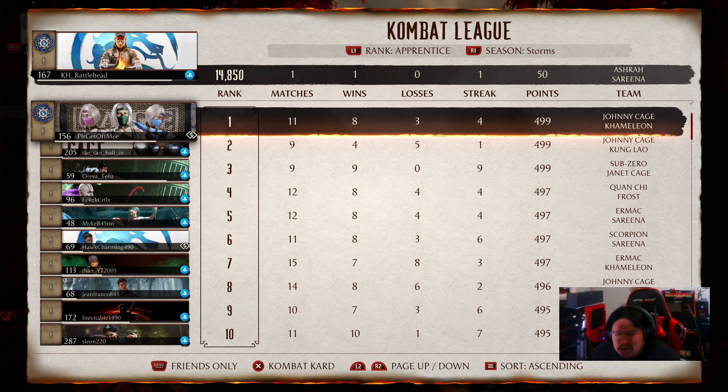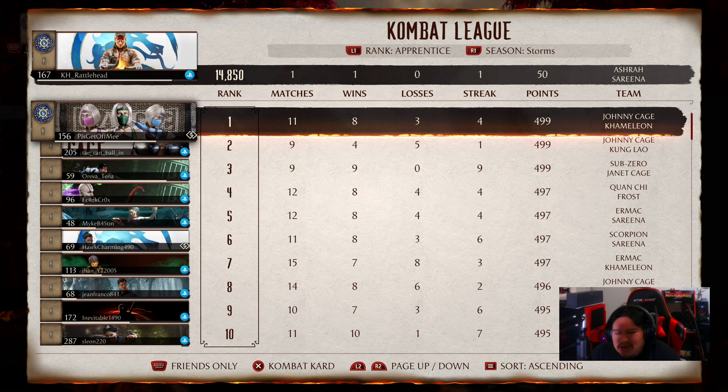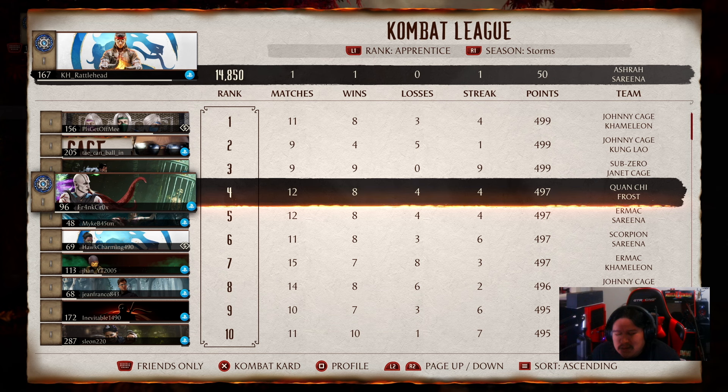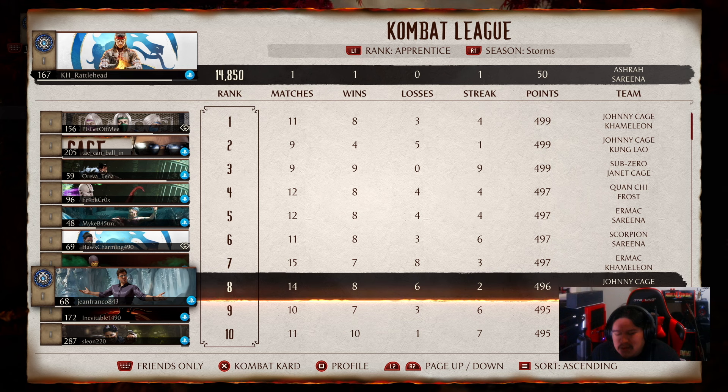In this patch, when you bring up the leaderboard, this is what happens: it reads my profile, level 167, loading up because it's gathering information in real time — 156 rank 1, matches 11, wins 8, losses 3, streak 4, points 499, team Fighter Johnny Cage, cameo — up and down to navigate, touchpad for friends only, Cross for combat card, L2/R2 to page up and down, Options to sort. I can browse to all entries and it reads rank, player level, and even tells you which rank they're in.